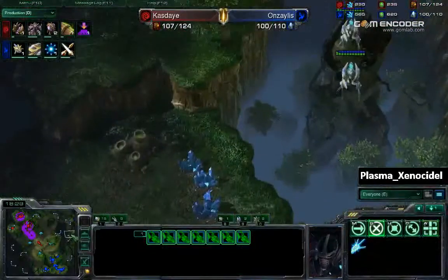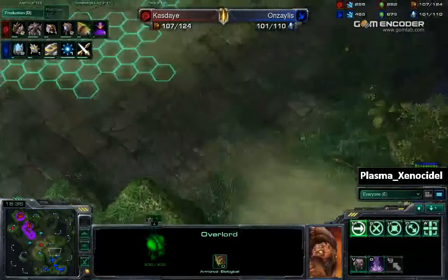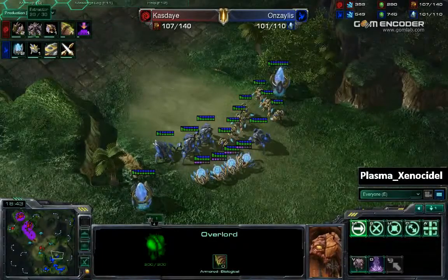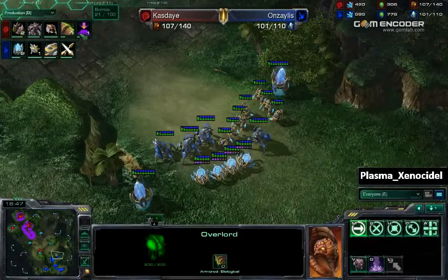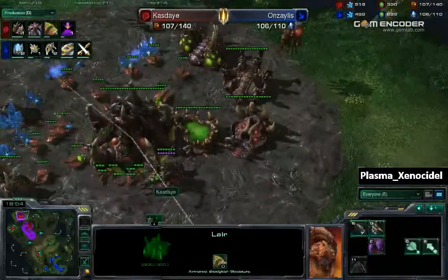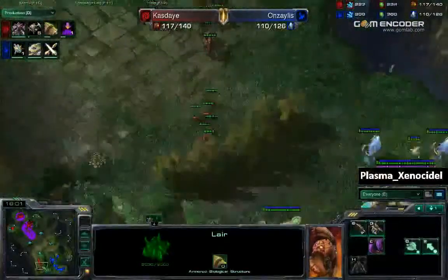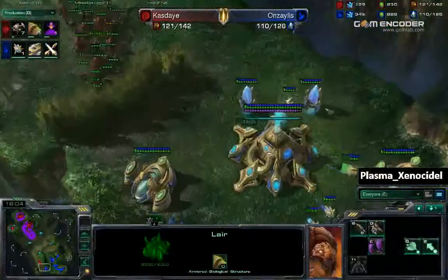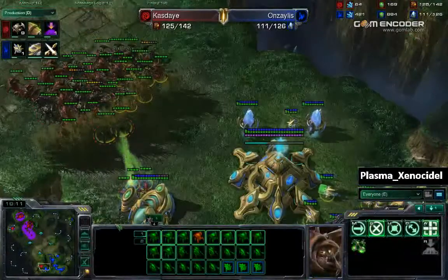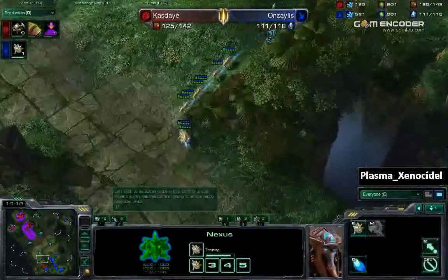These void rays are just standing here. Blink is being upgraded. Level 1 attack on the ground being upgraded. Level 1 armor being upgraded. Going to be going for plus-one armor for the Zerg player. Going for Burrow as well — kind of a late lair. Kaste is looking to kill this third base, as there is nothing defending it. Anzalus is going to be moving some of his army.